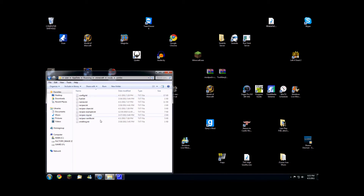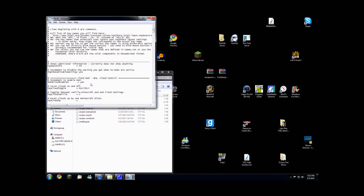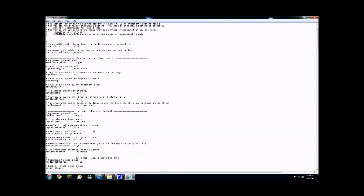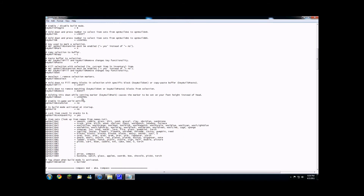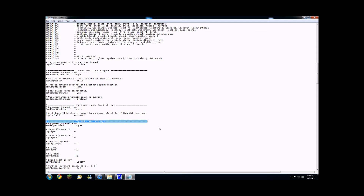After you have all this done, go into your config.txt and open it up. It should show all of the mods listed here. For example, I want to enable the flying mod. Scroll down until you find the fly mod — it should say 'fly mod dash aka flying' and it'll say yes. But it's not going to work until you take away the little number sign. Now fly mode is enabled. Fly up is E, fly down is Q, and toggle fly mode is F.